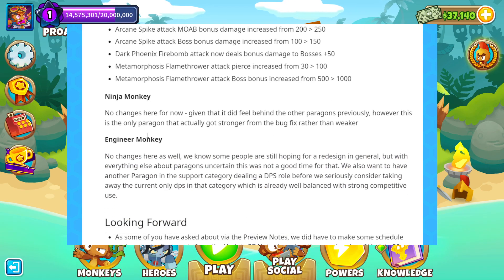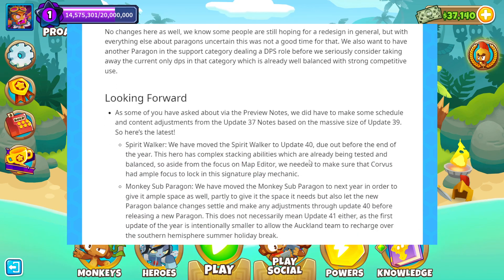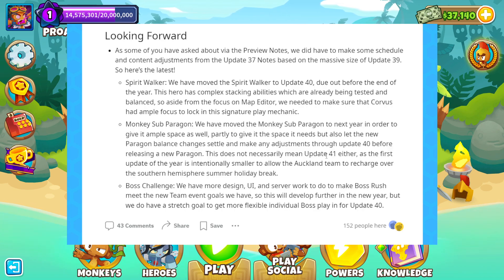Ninja Monkey — no changes here for now. Looking forward, the Monkey Sub Paragon has been confirmed, but it doesn't look like it'll be until next year, and it doesn't necessarily mean update 41. They don't give a specific timeframe — just that it's the next one. I'm going to guess update 41. They want to put it out there but hold to it.